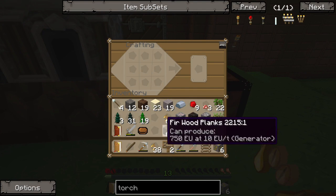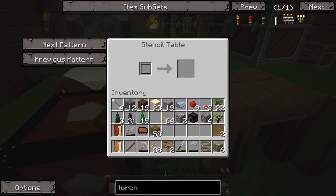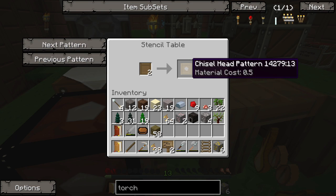So first off, I need a few sticks to make myself some blank patterns. And then we're going to stick these in here: pick, shovel, axe, sword, sword, and guard, crossbar, binding, pan, board, knife, jizzle.